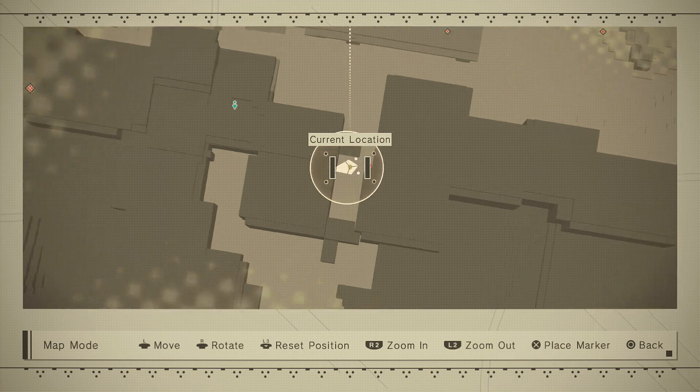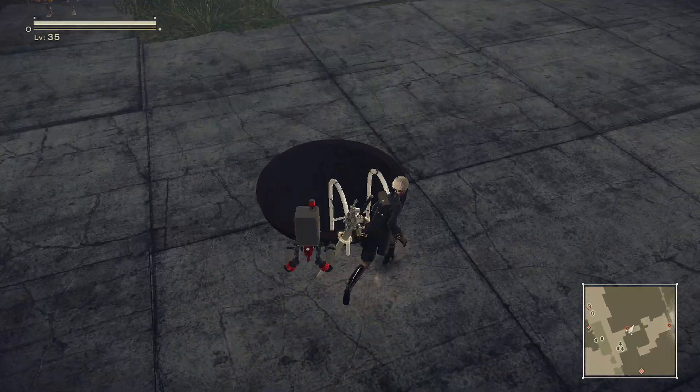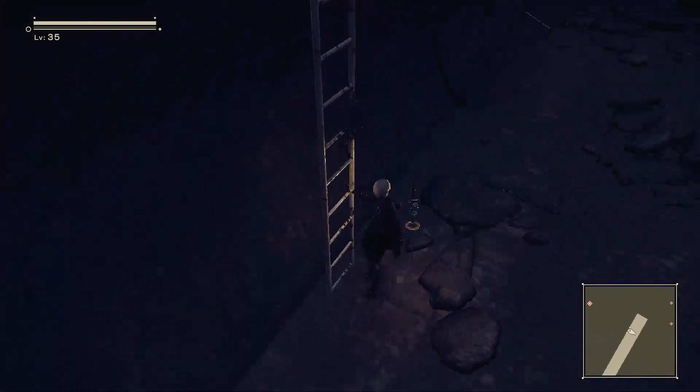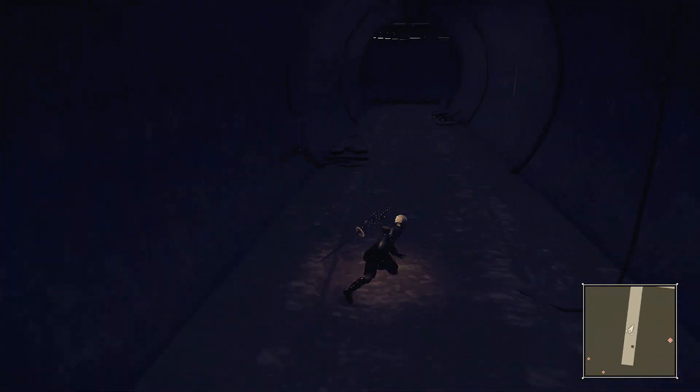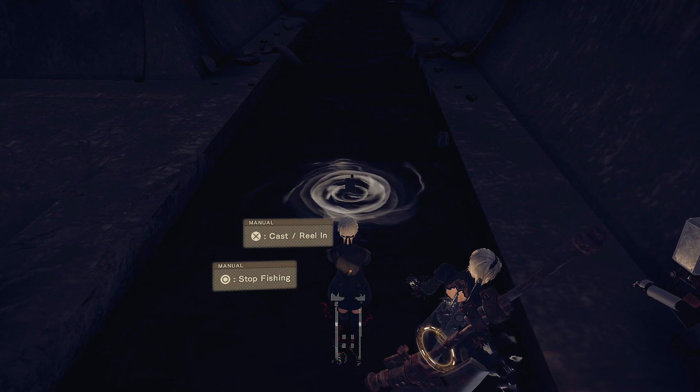To get this, all we have to do is come to the sewers, located just here — these are the same sewers you use to get to the amusement park. Go down to the sewers and as soon as you see some water, just start fishing. It did take me a while to get it, but I think I was quite unlucky and it shouldn't take too long to appear.